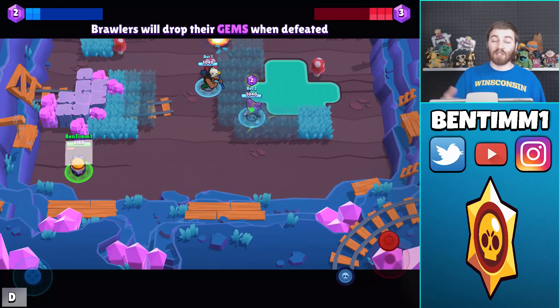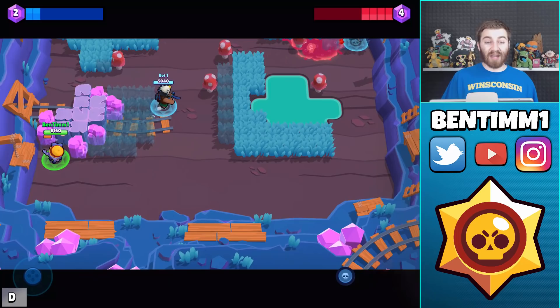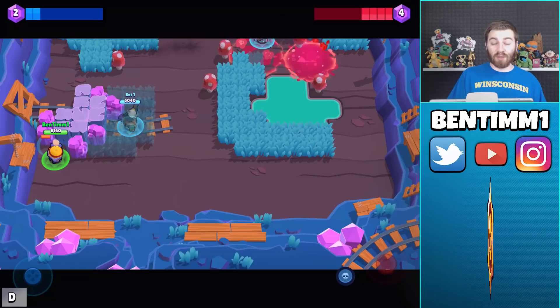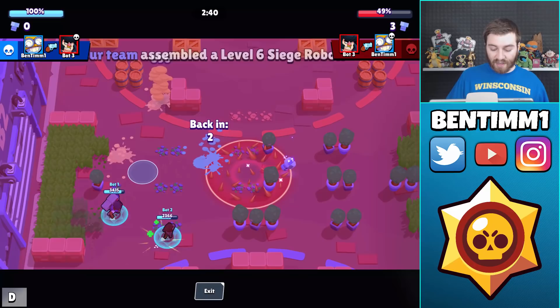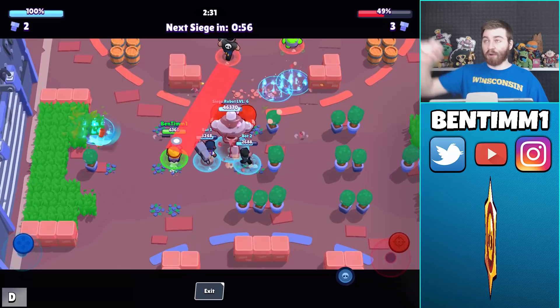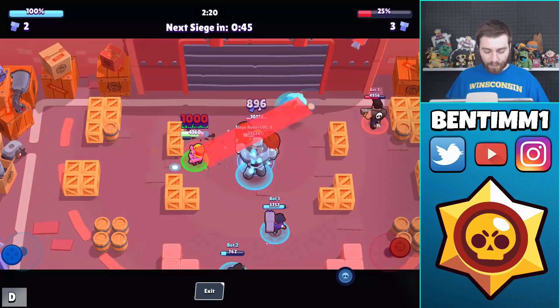There's a cool thing - if the boomerang bounces off a wall it'll return to you early. So if you're right up against a wall you can literally just keep throwing it over and over. If you pin a brawler against a wall you can just keep throwing it and dealing damage. The initial boomerang only does 896, but if you hit both ways it does 1,792. Two full back-and-forth throws deal 3,584, which would two-shot brawlers like Barley, Rico, Piper, Spike, and Crow.